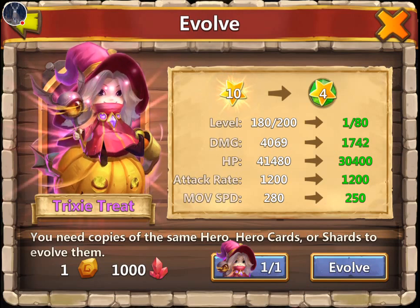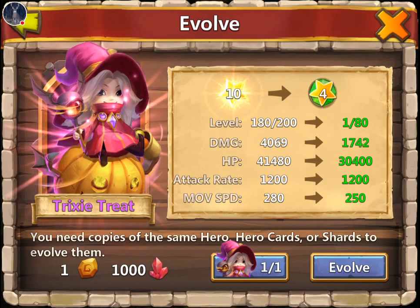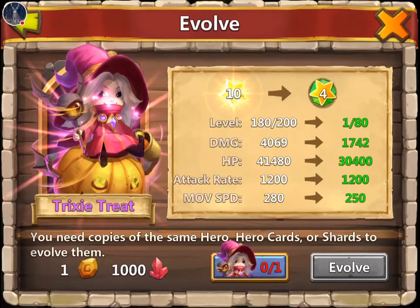We leveled her up to 180, got her up to nine star and eight skill immediately — if you guys didn't see that video I'll put that link in the description. Right now she is 4000 attack and 4100 hit points. Let's go ahead and evolve her — she's going to go to 1700 attack and 30k hit points, and we're going to get her book back, which is nice.